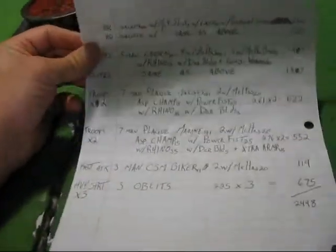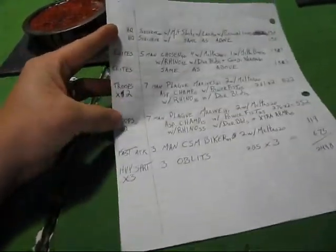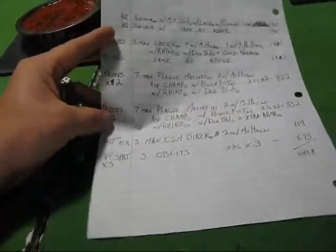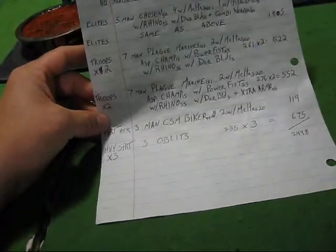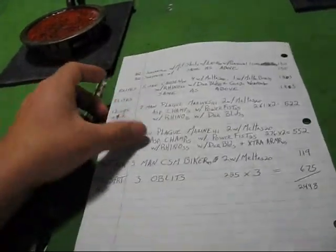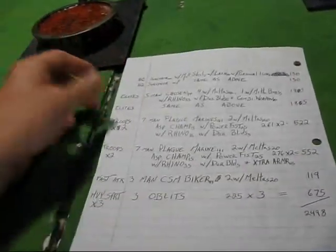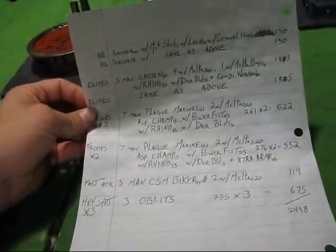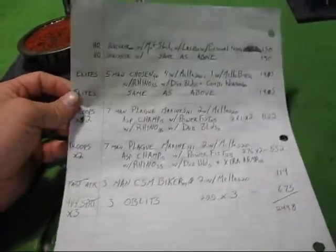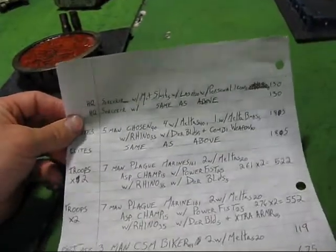The new list is much closer to my 1750-point list, just a little harder. I've got four troop squads, all the same, except two of the rhinos got extra armor with the leftover points. I'm keeping the sorcerer in there because when a rhino gets shaken you can't lash out of it unless you have the sorcerer. I've got two sorcerers but I'm only giving them personal icons — not melta bombs.